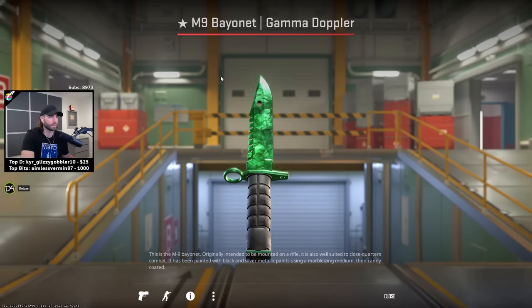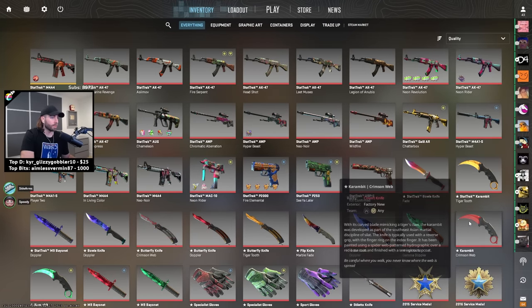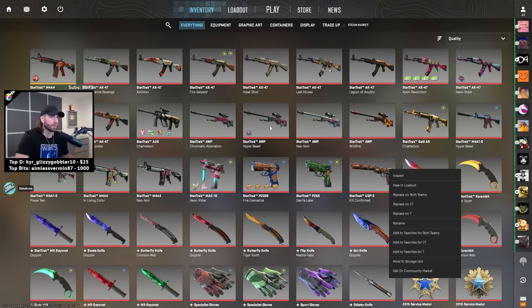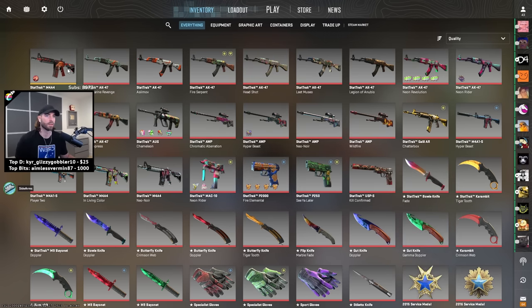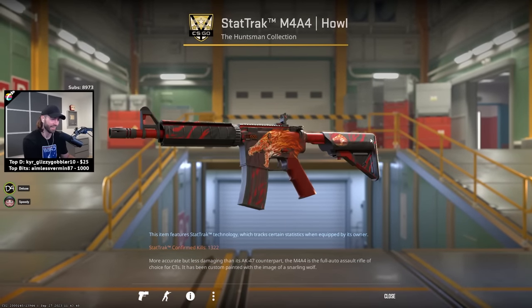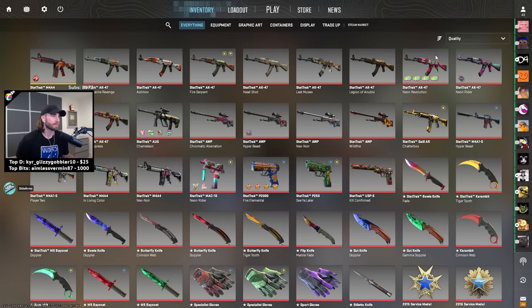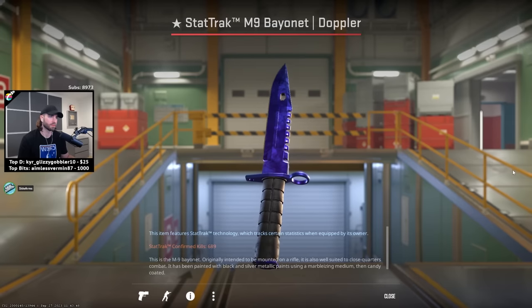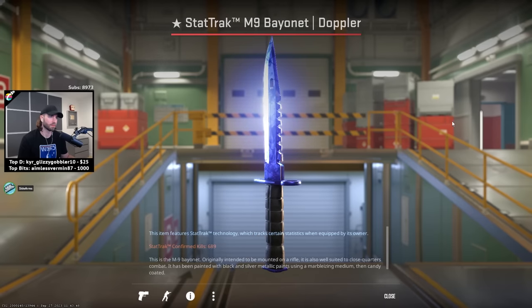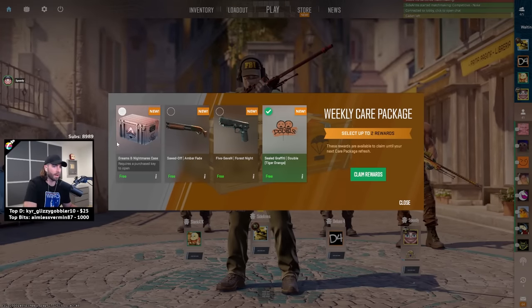They're so shiny in this game. I'm looking at Speedy's skin — at least the saffron, the ruby. I just wanted to see what it looked like. Don't they look good in CS2? They look even better than before. I know, I can't believe I sold mine. I don't know whatever.